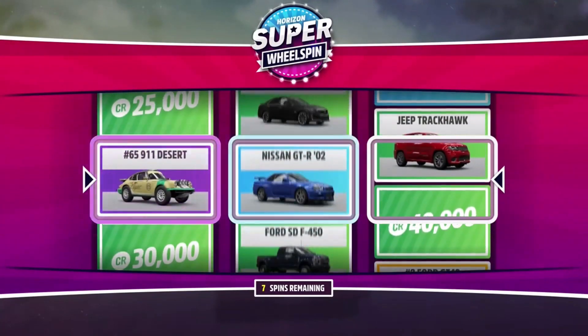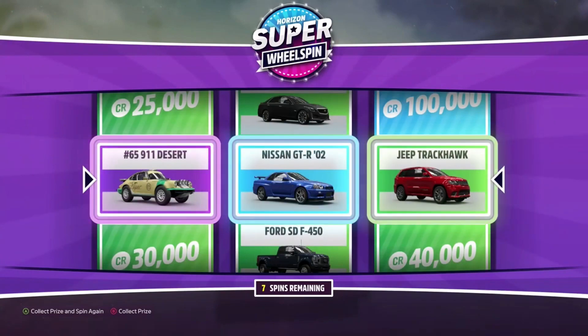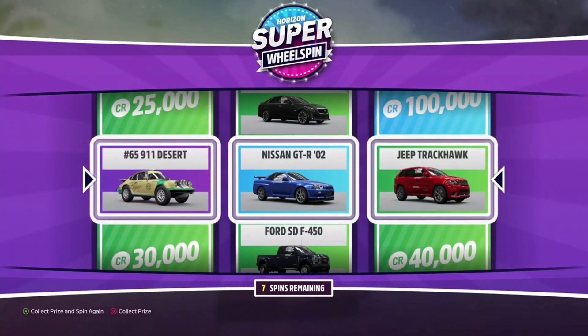So you can go ahead and continue doing this method, selling the first two cars and then force closing when you're on the last one. This method works best if either of the first two cars are a Forza Edition car or a car that you can sell for a lot of money. This will also work if either of the rewards in slot one or two are money, but not if slot one and two are both money.